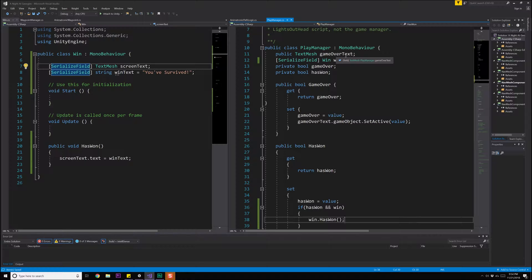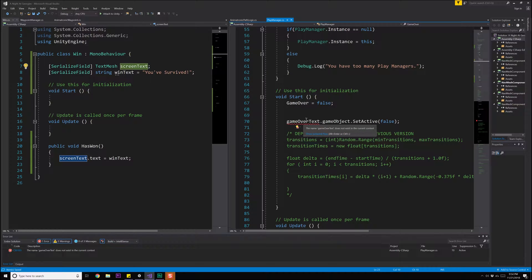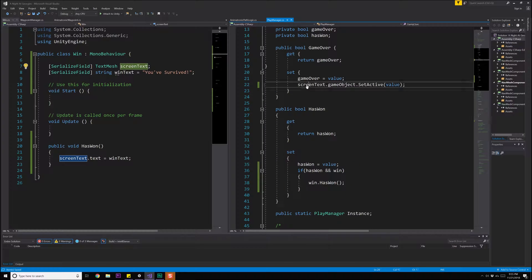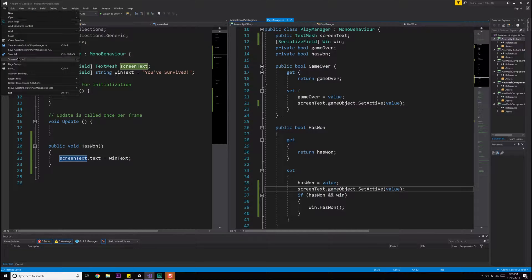Let's rename gameOverText to screenText throughout, and make a few changes: screenText.gameObject.SetActive(true) to turn it on, and then we'll also want to change the text on it. Now that I've differentiated these, I should create a Loss class as well, so let's go to File > Save As.